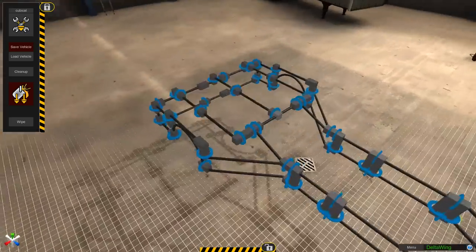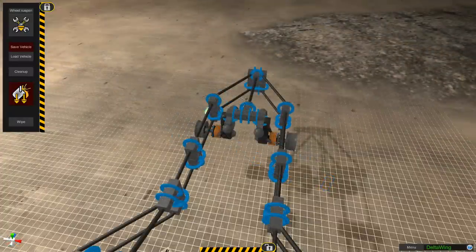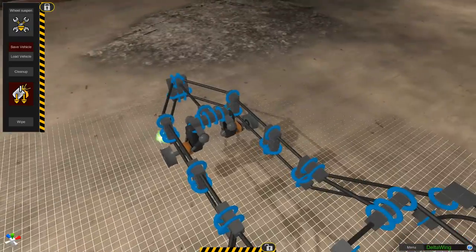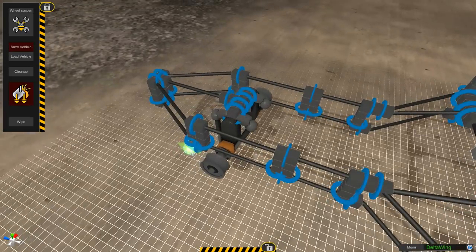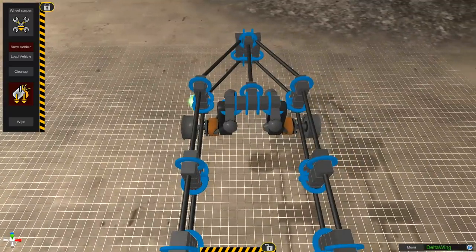I went through all sorts of different iterations with the pipes at the back until I got to a stage I was kind of happy with. We then came to put in the wheels. It wasn't the hardest thing I've had to put wheels on — at the front, just stick on the wheel hubs and everything just about fits within the front of the vehicle. It's wide enough.